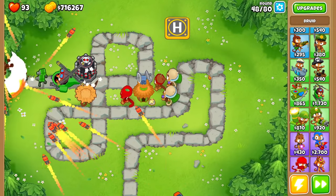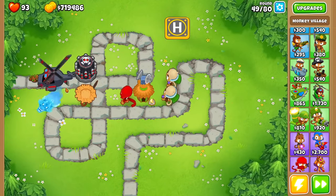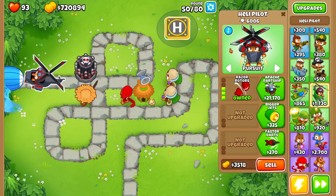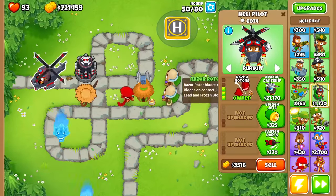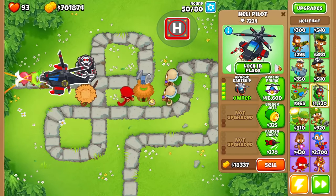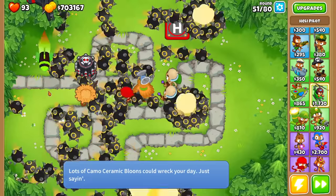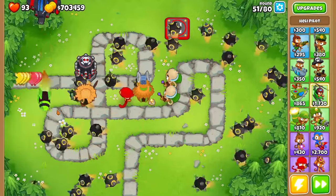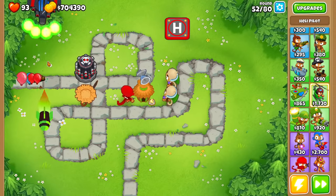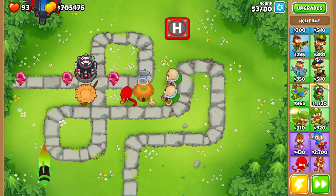Wait — are those MOAB mines? The heli pilot is shooting out Obin's projectile! This thing is single-handedly... okay maybe with the help of the tack shooter. Let's get the Apache Dartship on this thing — oh my God, that's the MAD missile! This is going to look really ridiculous. If I put it right here, look — it is shooting out the MAD projectile right here. That looks absolutely hilarious. I don't know why it keeps going that direction, it's really strange, but now we have a MAD missile just firing here. That is hilarious.